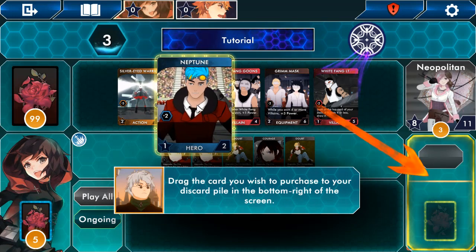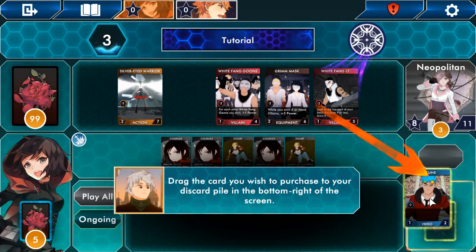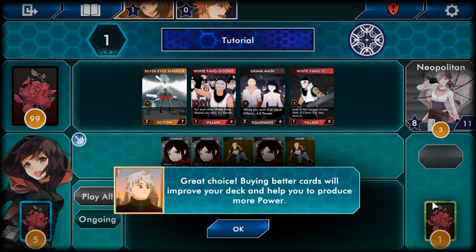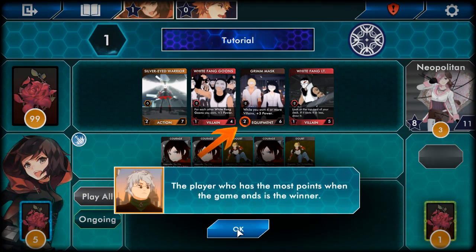Let's buy a new card by spending our power. The cards we can afford will glow around the edges — so we can afford Neptune, but not Mercury obviously. Drag the card you wish to purchase to your discard pile at the bottom right of the screen. Why would I discard it? Buying better cards will improve your deck and help you produce more power. You'll also notice a number within a star at the bottom left of the cards — these are Victory Points. The player with the most points when the game ends is the winner.